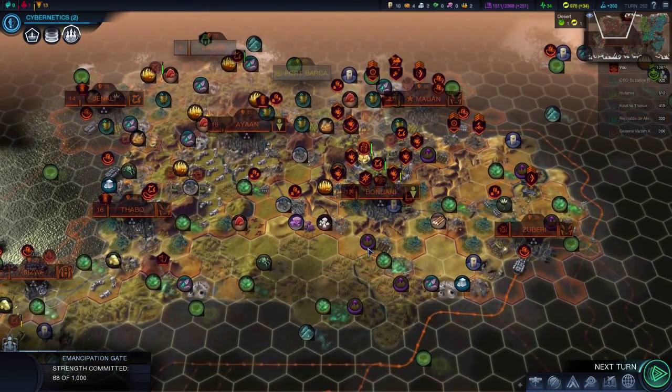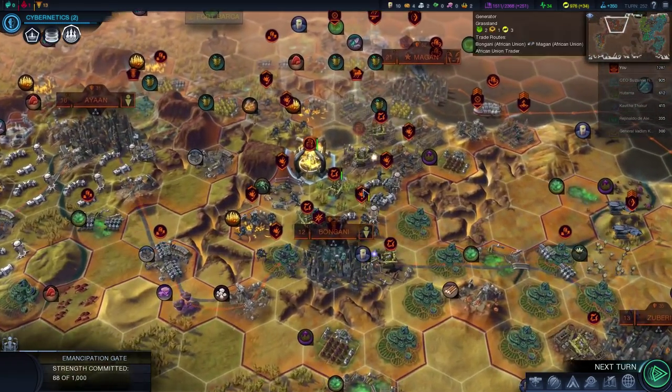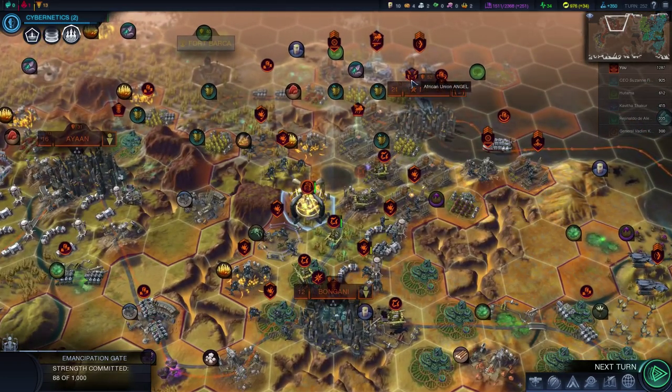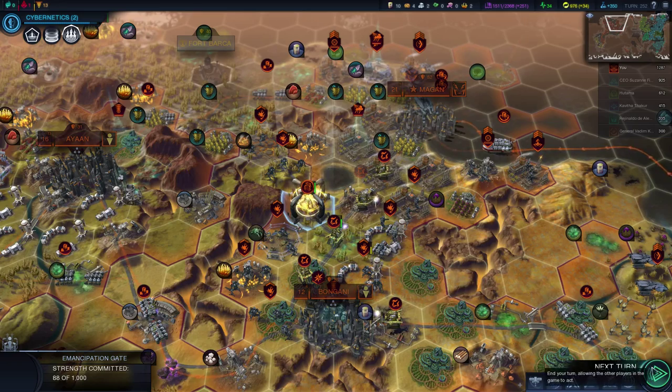I've got Angels being made in three different cities. I'm just about having a Frack Site, and I've also got a couple of Cinders as well, which I want to put through at some stage. The next unit to go through should probably be that Angel there, which I bought last turn. I should get started then, so I'll end turn.